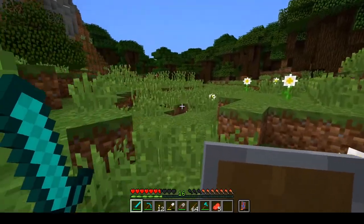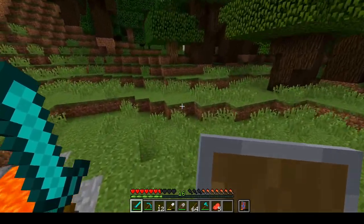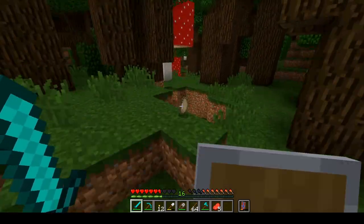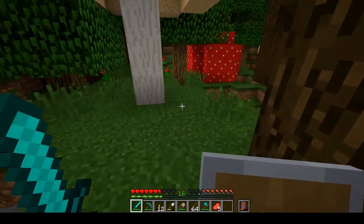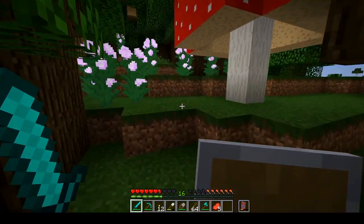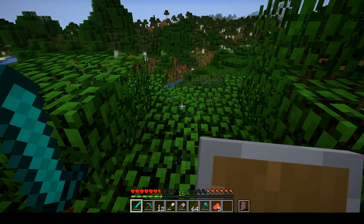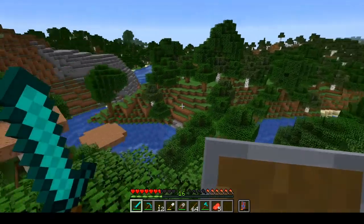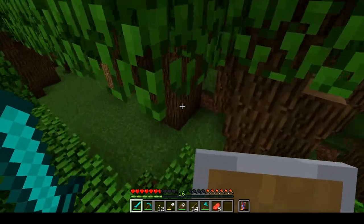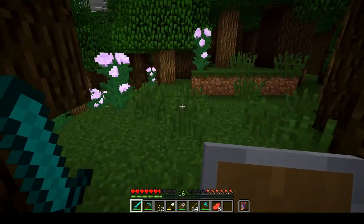I just want to look - maybe there's an ocean over there. If there is, that would be awesome. Zombie, go away. Another zombie, go away. Hopefully I can remember where I - it's a river here, at least. It's almost like Lana was, except there wasn't a river in Lana, it was ocean, and it was a jungle biome.